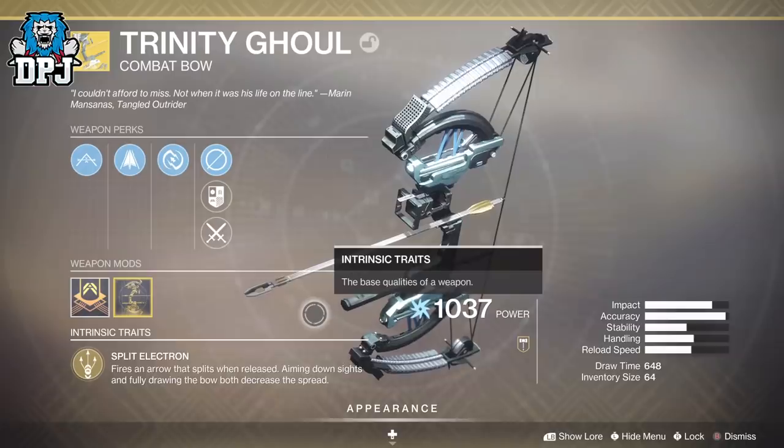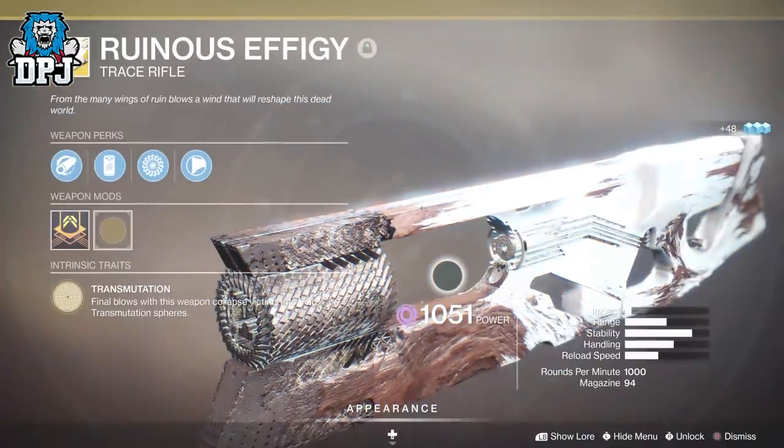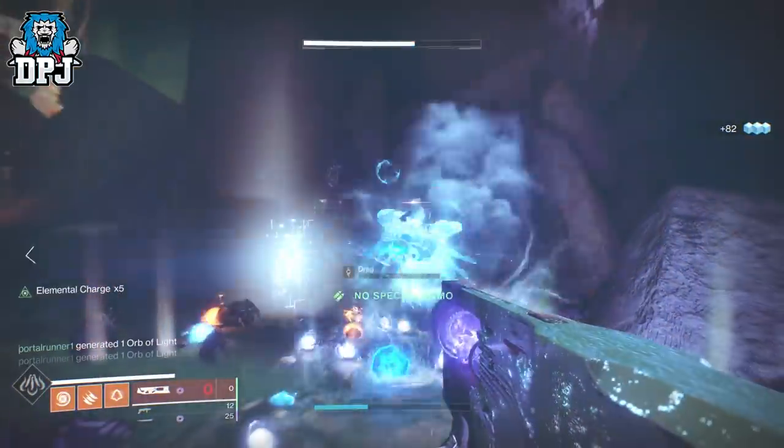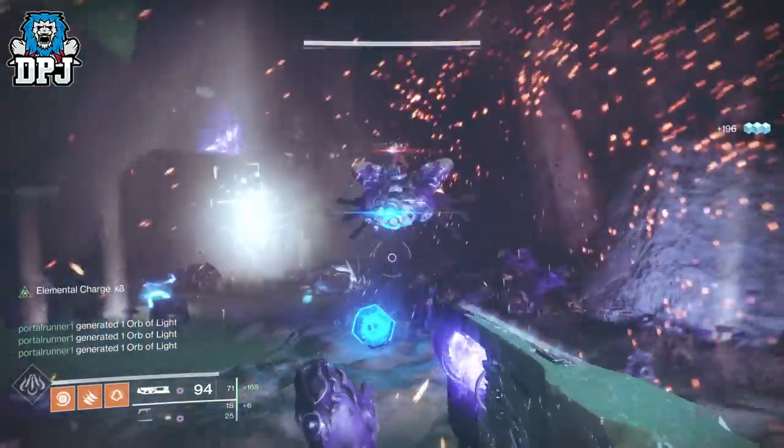Arc orbs are best created with Trinity Ghoul in my opinion — it's amazing, especially if you have the catalyst too. For void, I was having a great time with the Ruinous Effigy, but the Graviton Lance also works amazingly here. So head here with your weapons at hand, wait for the enemies to move off against each other, and then get to work.